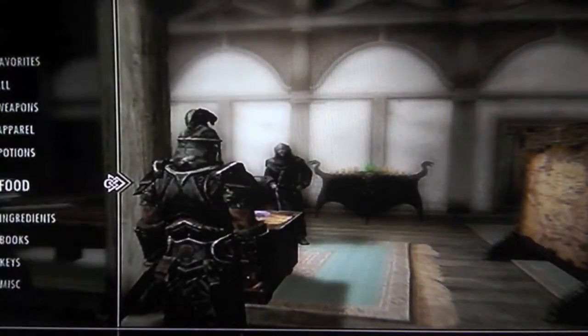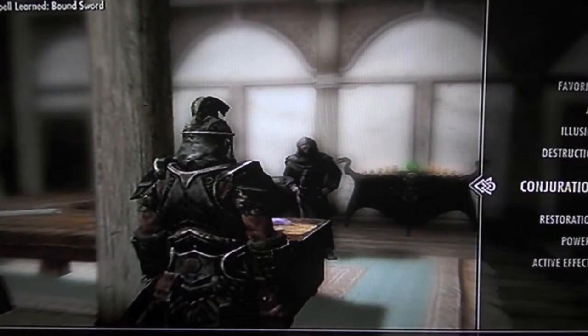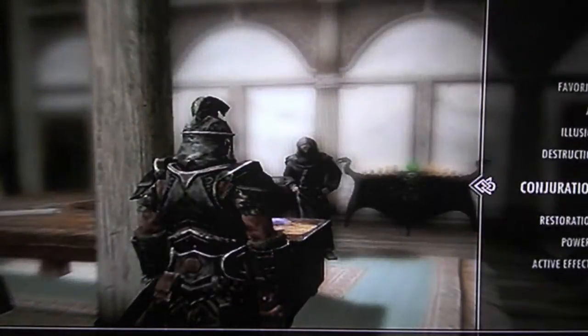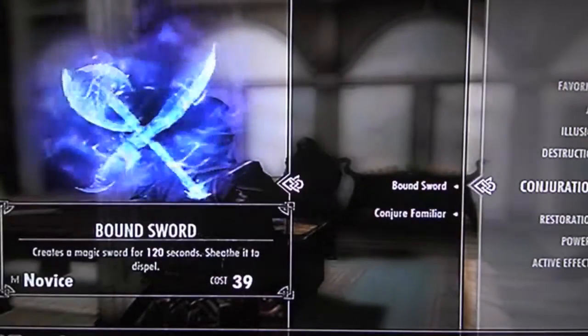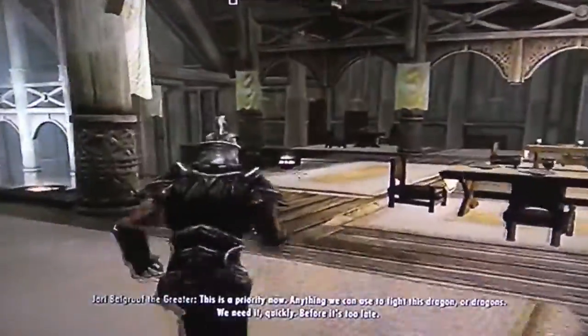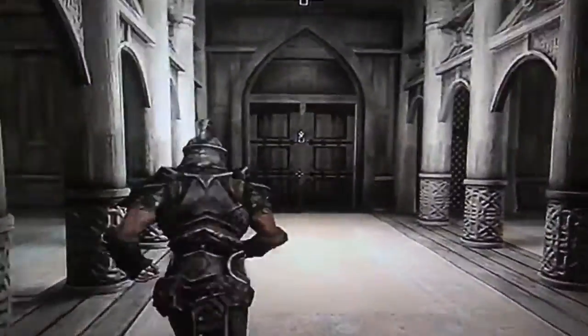Put the helmet back on. Favorite, these two. I'll take that in my right hand — or left, and this in my right. Off to Bleak Falls Barrow now. Anything we can use to fight this dragon. Alright, let's go. Let's do this.